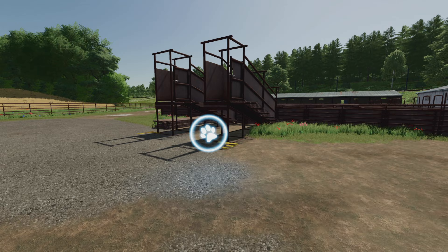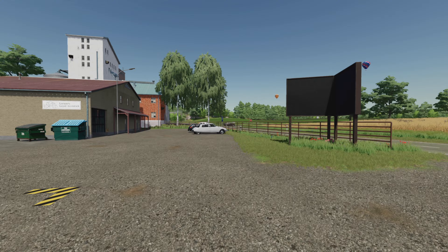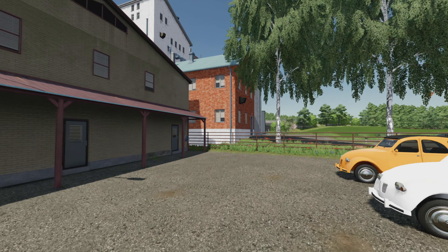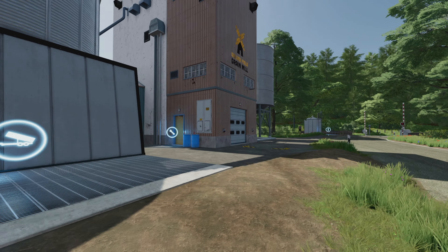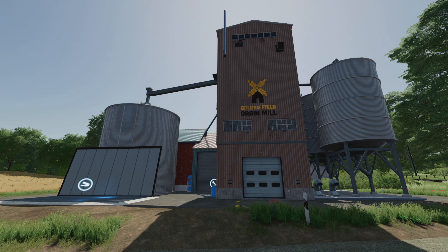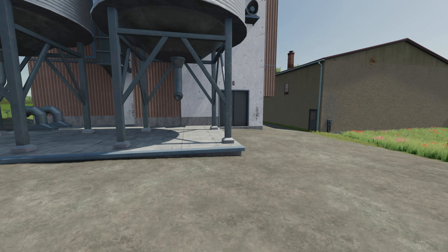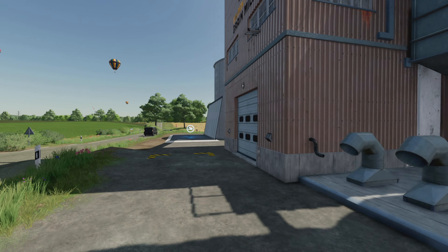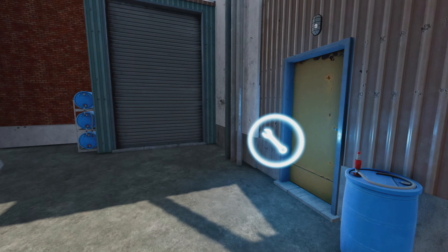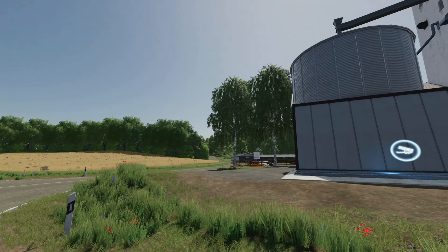Let's check out the grain mill — looking good! We can purchase it. It's going to cost 96,000 dollars for the grain mill. This will very likely be the first production factory that you guys purchase.